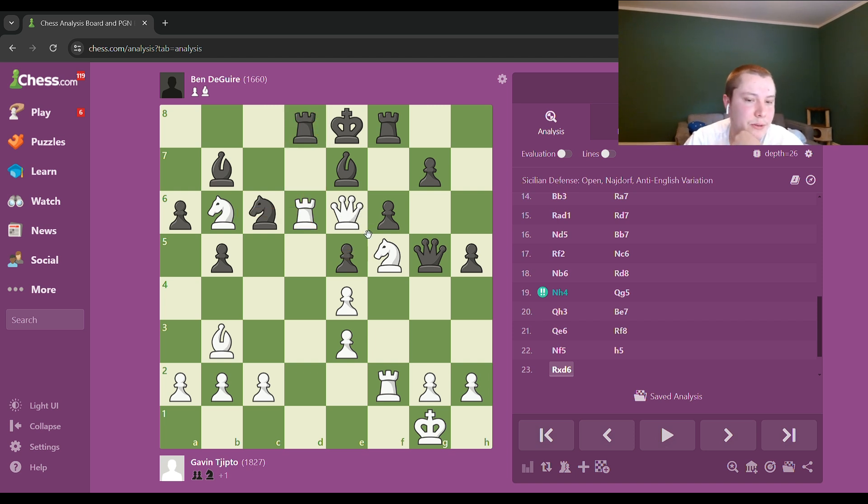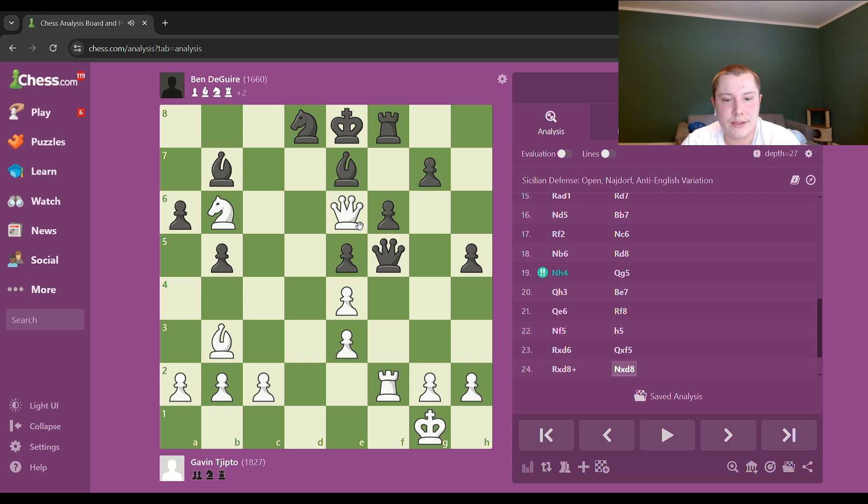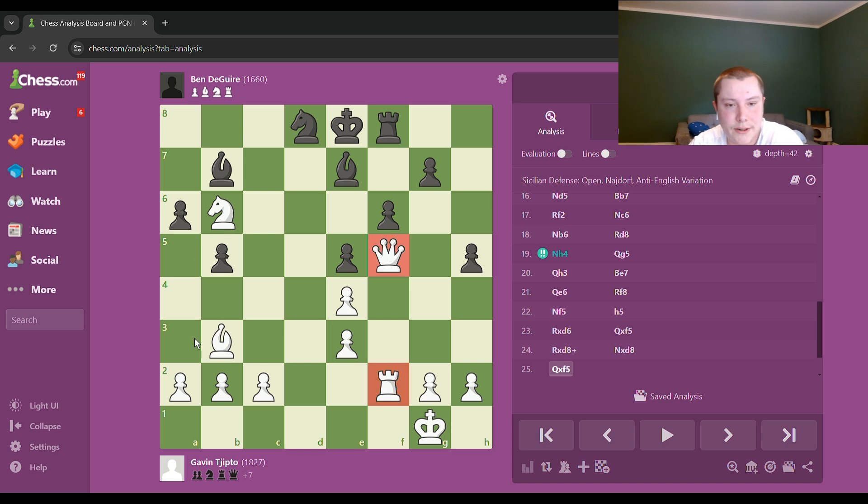I play a desperation move and take on f5. In a parallel universe there's like one way to make a mistake in this line, but obviously he doesn't find it. The line would be Rook d8, Knight d8, and he just has a take with his queen. Because if he goes for the checkmate too fast, my queen can capture. But he just plays this and I resign — I'm down seven points of material, my light squares are still weak, and mate is still coming.